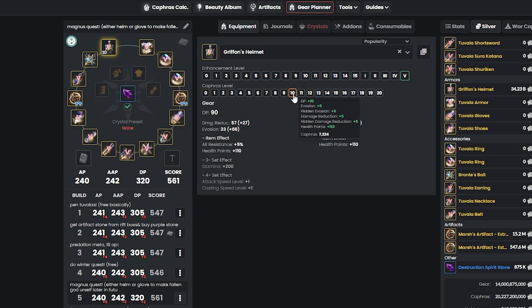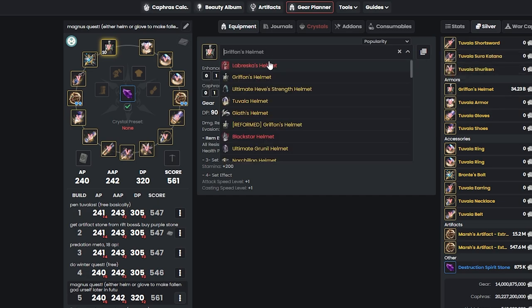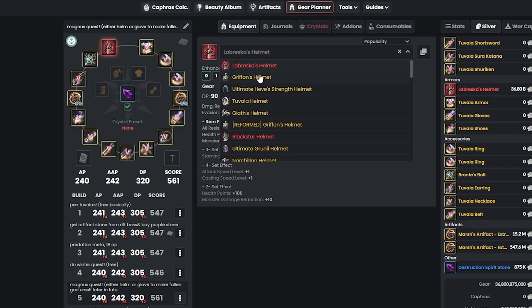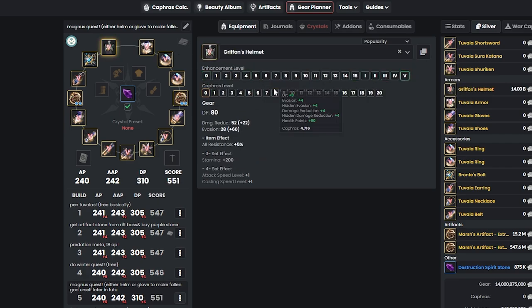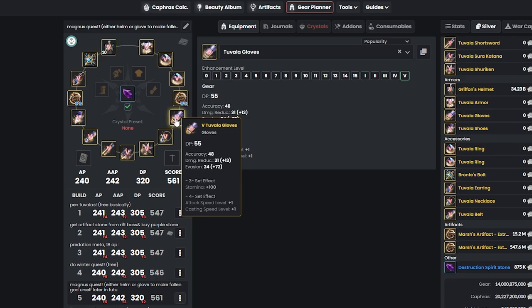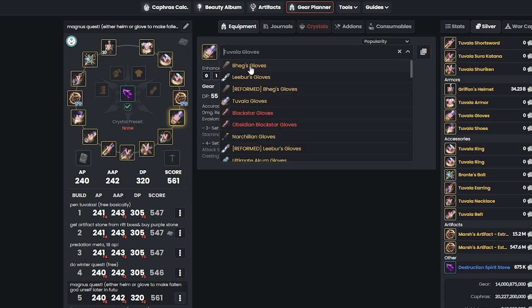If you get the Griffin helmet, for example, you can enhance it yourself: get it to Pen at level 10 at about 34 billion, and then to Labresca it's about 36 billion — so you essentially save about one billion by crafting it. This year we're also getting a Fallen God armor for gloves, so get ready for that. I personally recommend Begs gloves since they give 50 accuracy versus Liber which only gives 25.